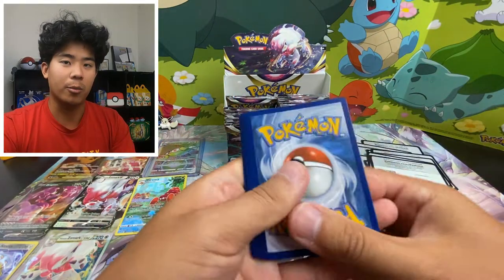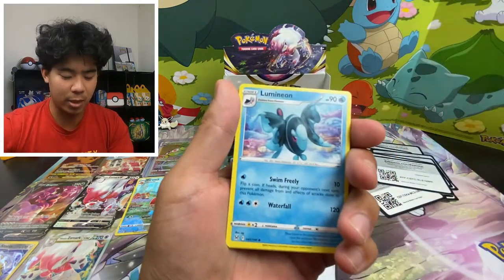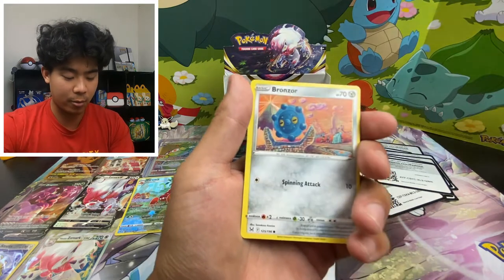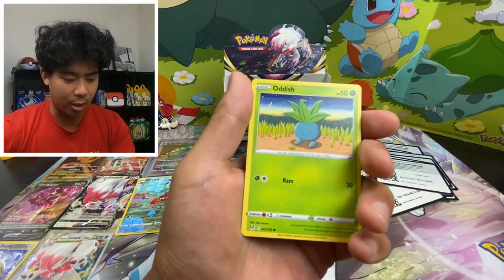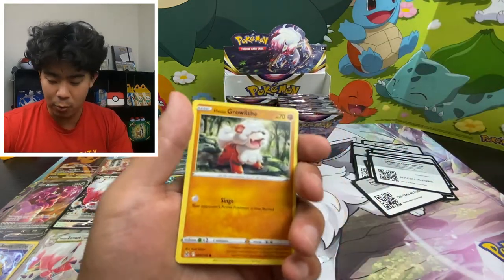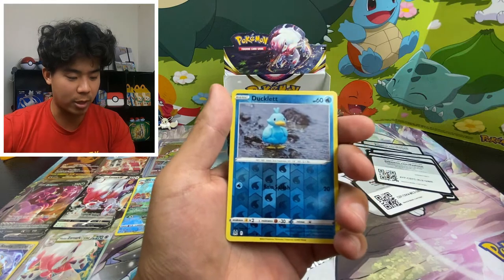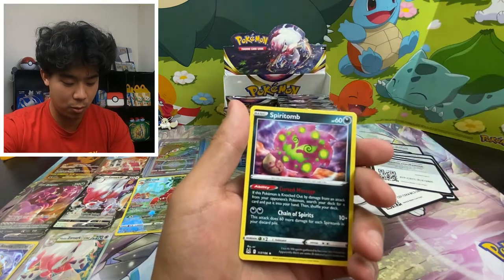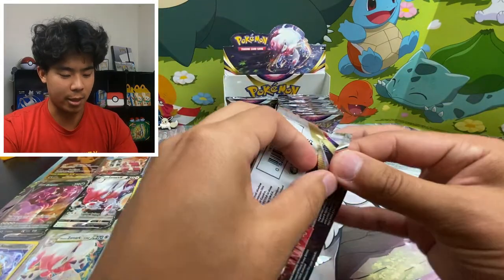We've got eight hits, so I think now we're kind of on pace. A regular booster box can offer about 14-15 hits I think would be average. We're at eight now, probably halfway through. We get a couple more and we've met expectations. Spirit Tomb — nothing crazy there.